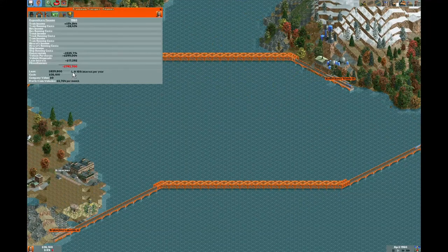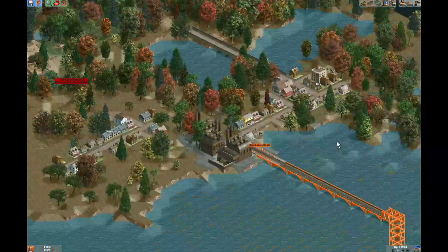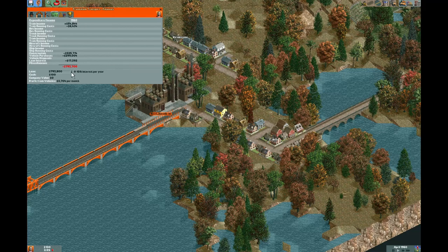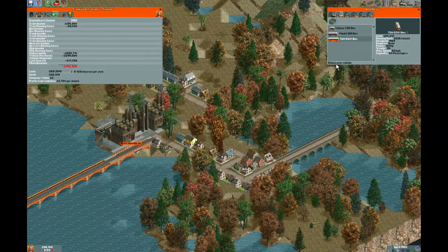At this stage it's a little bit of a waiting game, unfortunately, because we want to pay back our loan. We'll fast forward through some of this. Beery Lakeside is going to have passengers here - easiest way to deal with that is just get some road construction going and get a bus plopped down. Buses-wise, we have the TDH - this is a really nice bus, takes a lot of passengers and can drive pretty quickly. This is going to be a very short route, so we really don't need this bus, but no reason not to get it. It's going to break down less.